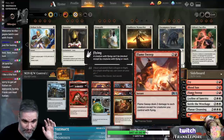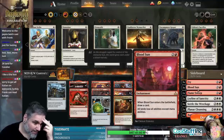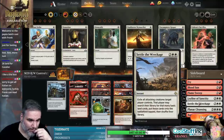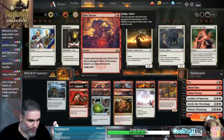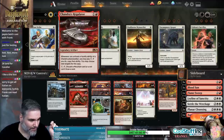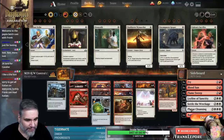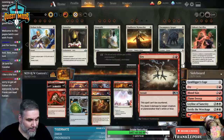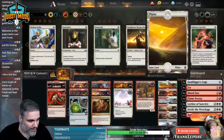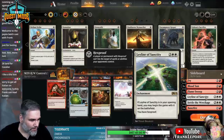I haven't played a ton of Standard recently, so I'm going to have to figure out what we do and don't need. One Flamesweep to complement the Settles and the Planar Cleansing. Planar Cleansing I don't love because it takes out your Crucible, your Sarkhan, your Chandra's Regulator, and your Grafdigger's Cage. I'm not a huge Planar Cleansing fan - I would actually cut Planar immediately and just put Grafdigger's Cage in.